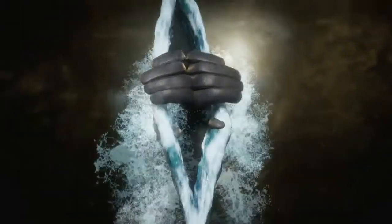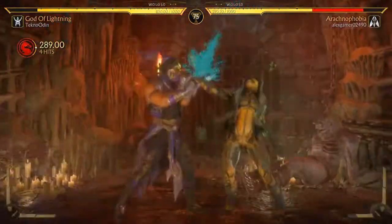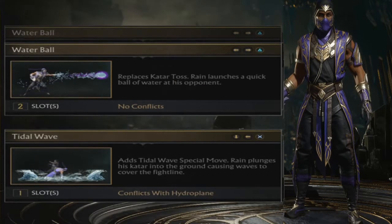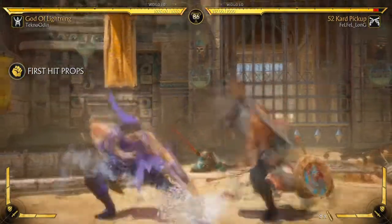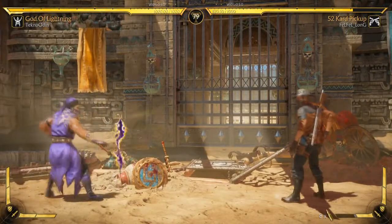Now Rain, like Mileena, is still kind of in that teething process. We're still finding out how good he can really be, but as a Rain main that stays mainly on the plane, I feel I have a better grasp. Rain falls into that Kung Lao territory of too many double slots or pseudo slots. Water Ball and his Thunder Strike — now dubbed Purple Pain — a lot of PPs being thrown around here — are two slots, so you can't really ever have that classic Rain feel.